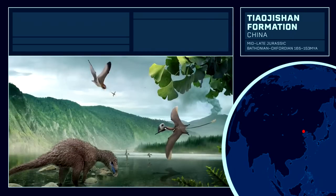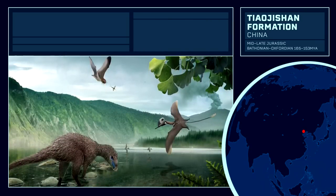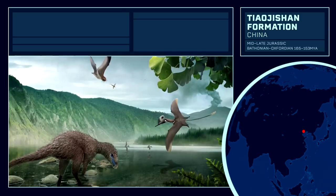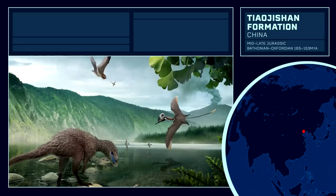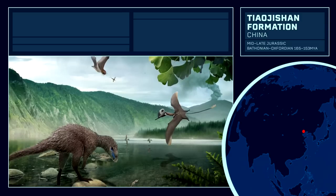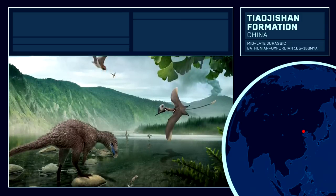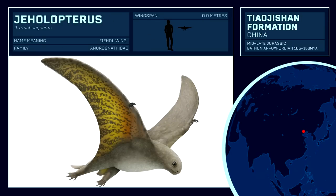The Tiaojishan Formation of north-eastern China is renowned for preserving exquisite remains of dinosaurs, particularly the maniraptoran ancestors of avian birds, complete with feather and skin imprints. This also translates well into preserving pterosaurs, of which a couple here are steadily increasing in popularity. As the largest member of the Anurognathidae, identifiable for their short snouts that are wider than they are long, Jeholopterus is a prime example of this family.